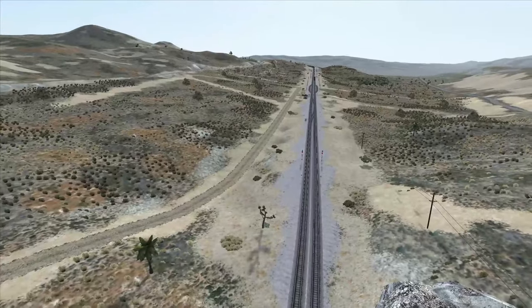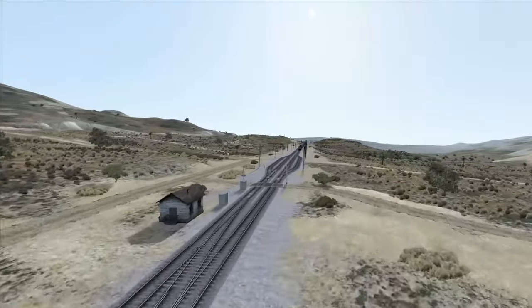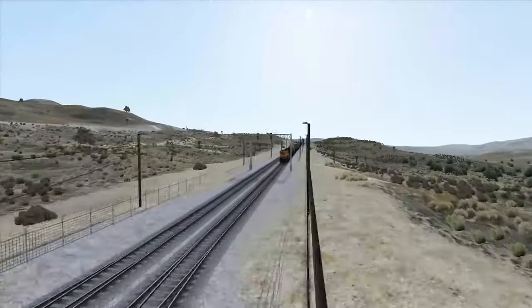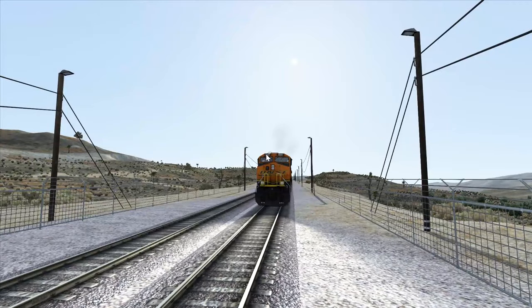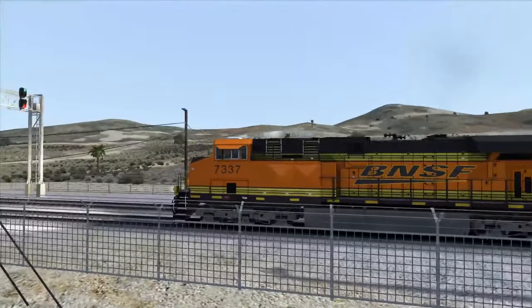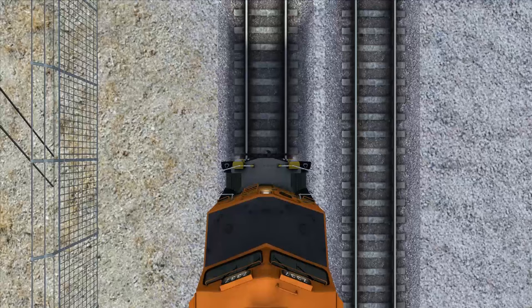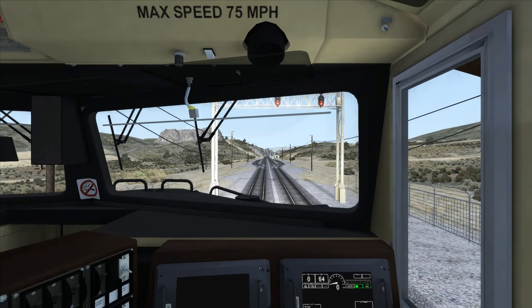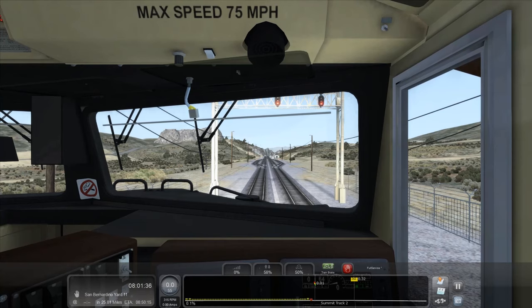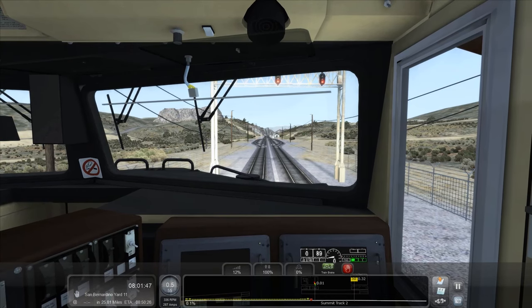This is world-famous track here in California, so it should be quite a scenic ride. I'm going to put the headlight on — I'm using a mixture of controller and keyboard today. We've got a green signal. I need to turn the hood on, go into forward, brake off, watch the pressure come up. When it hits 90 the brakes are off. Throttle notch one.